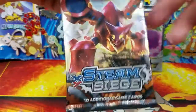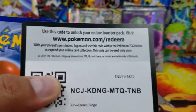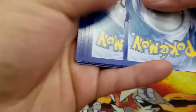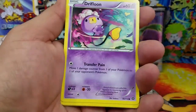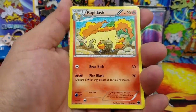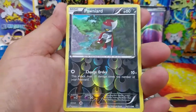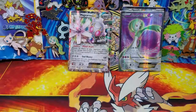And a Volcanion pack - which I guarantee you we're going to have absolutely nothing come out of it. And if we did, I'm just going to flip 20,000 times in front of the camera. Mankey, Aipom, Drifloon, Seedot, Steelix Spirit Link, Rapidash, Nuzleaf, Pawniard, Reverse Holo Uncommon, and an Amoon Us. Just like we expected - nothing came out of that last pack.